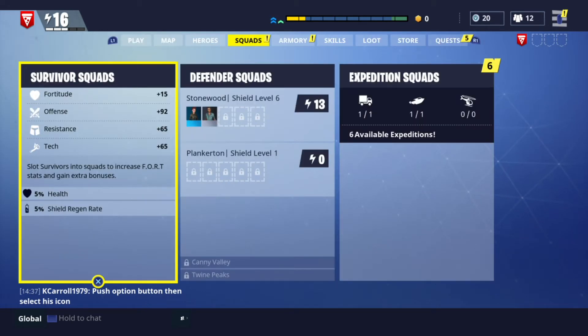The more important part is the survivor squads. From the main tab we can see the four different stats in the FORT section: Fortitude, Defense, Resistance, and Tech — which makes up the word FORT. Each one of those specific stats gives a certain amount of points; for example, fortitude is plus 15. Your hero by default will have a certain amount of stats and in the skill tree you can assign more. But from your actual survivor squads, depending on how you build them, you can also get additional points towards those four stats.